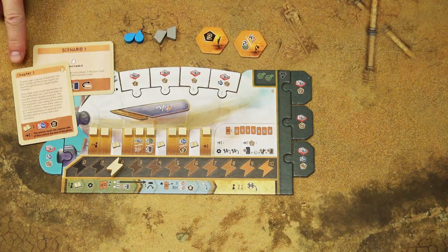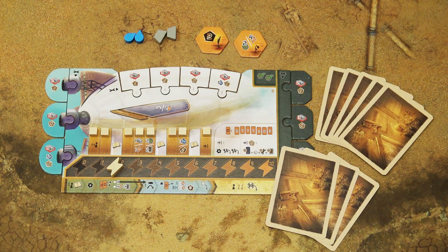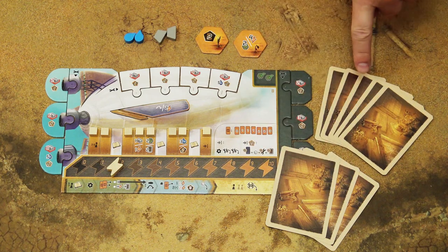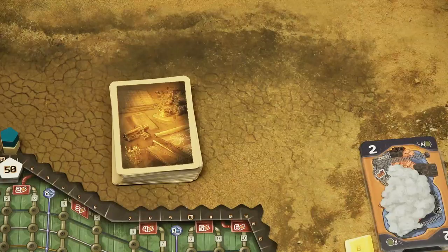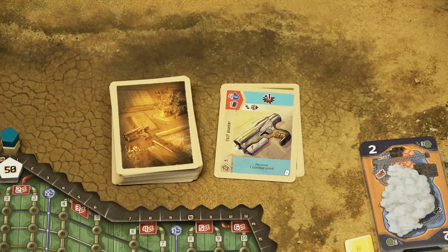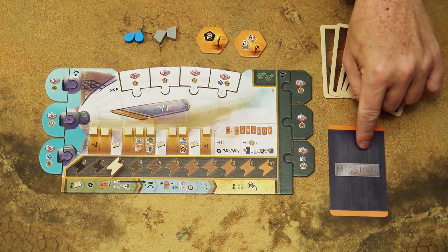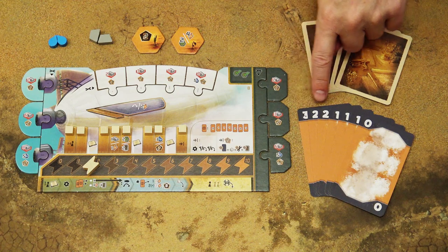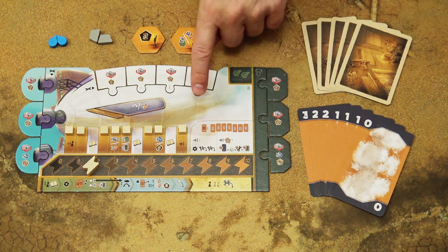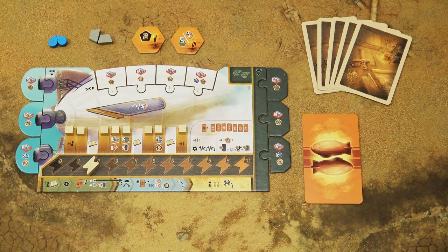In chapter 1 and scenario 1, draw 5 project cards and keep them in your hand, hidden from other players. In any other chapter or scenario, draw 8 cards, choose 5 to keep and discard 3 to the discard pile, kept next to the draw deck. If not playing the first chapter or scenario, each player should also have 1 mission card. As the final step of setup, each player takes their navigation cards in the same color as their airship, shuffles the deck, and places it face down next to their airship board.